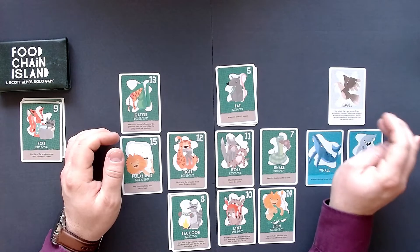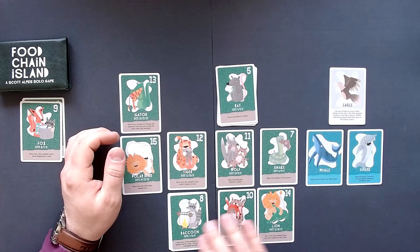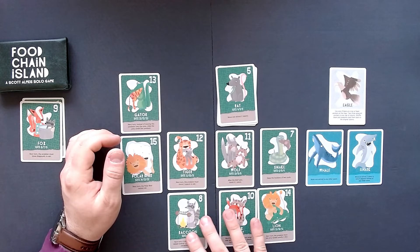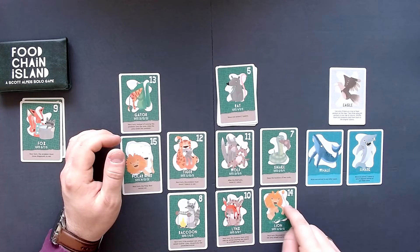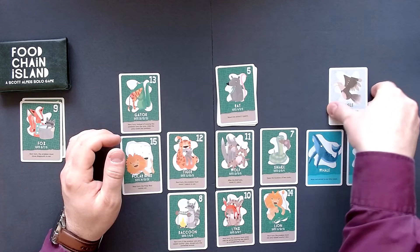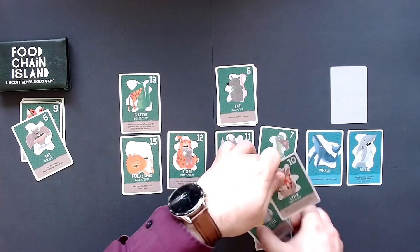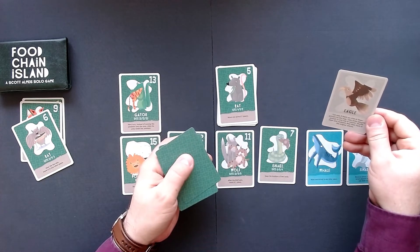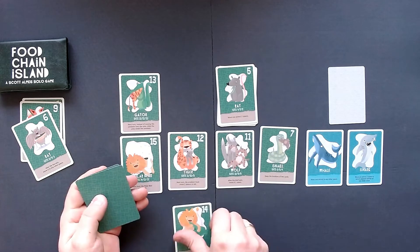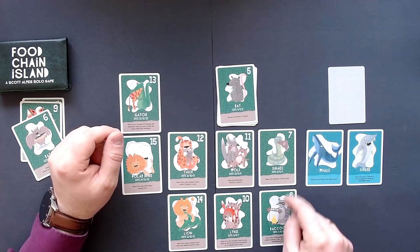The eagle says that we take three adjacent animals in a row or column. We could take these three here because they don't need to be unstacked — just take them, shuffle them and put them back. The 14 over here would be better, the eight over there would be better. So I think I will use the eagle now, shuffle these three, and deal them back. 14 — that is good. I think that's the best outcome we could have had, because now we can eat the snake with the raccoon here.